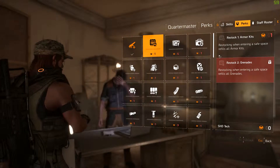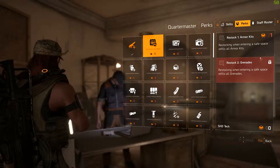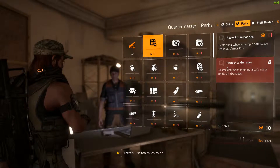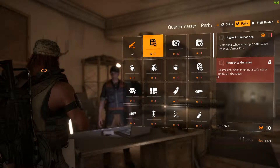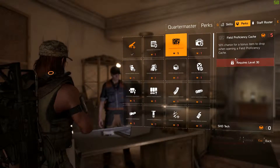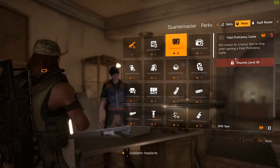We have Restock — Armor Kits: restocking when entering a safe space refills all armor kits. The second level, Restock level two, is Grenades: restocking when entering a safe space refills all grenades.